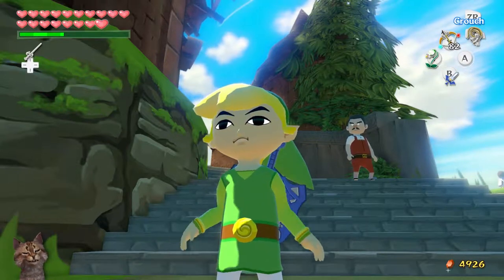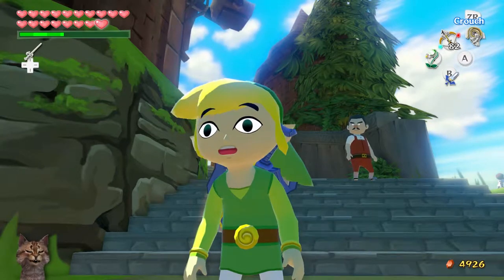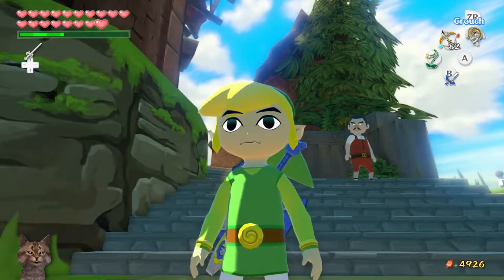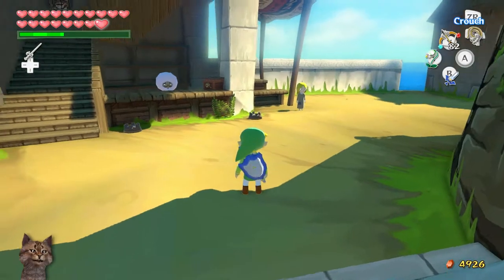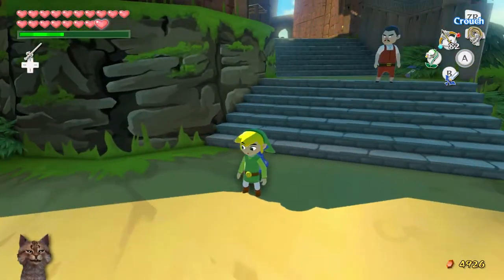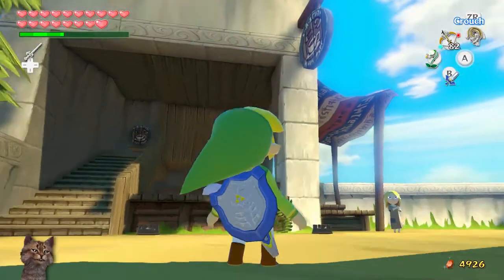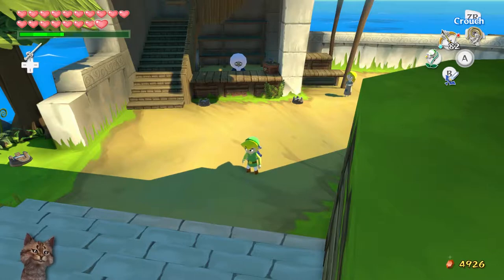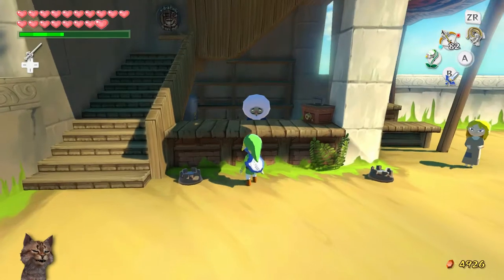Hey everybody, welcome back to Opracat playing The Legend of Zelda: Wind Waker HD. In this episode we're going to be doing some rather interesting sailing. Basically we're going to be doing the long trading sequence involving Zunari and a bunch of Goron merchants on the great sea, but also we're going to be watering all of the trees on the great sea. To start off, we're going to be doing the trading sequence — we got a Town Flower from Zunari quite a while ago.